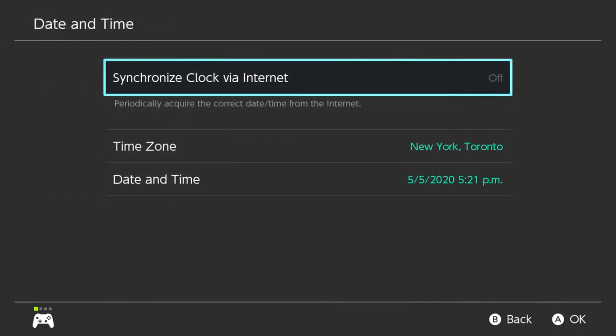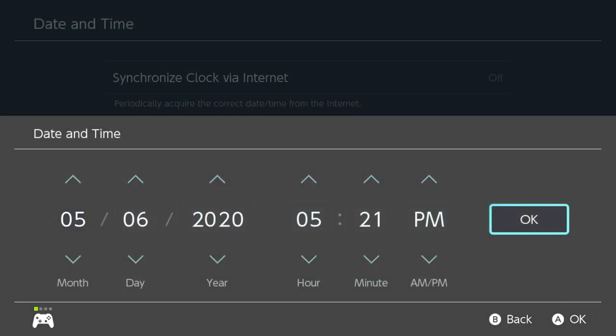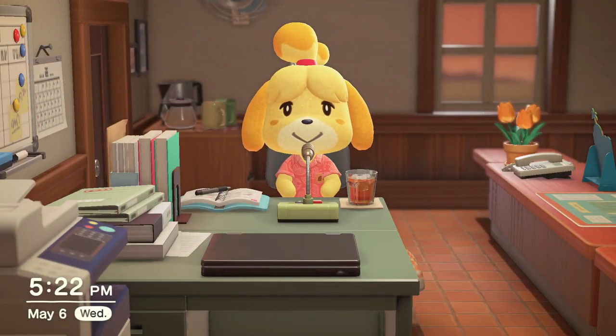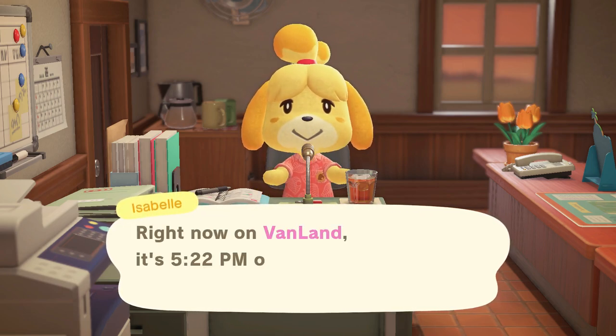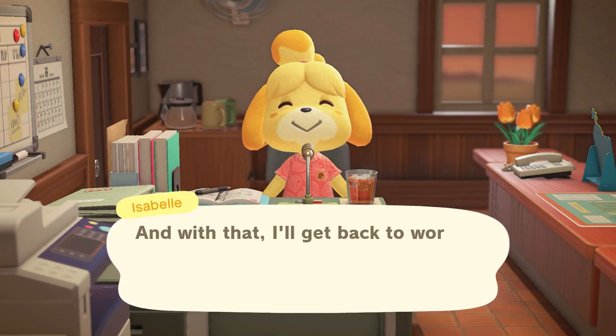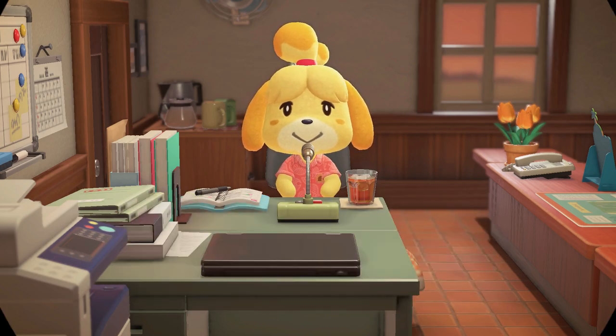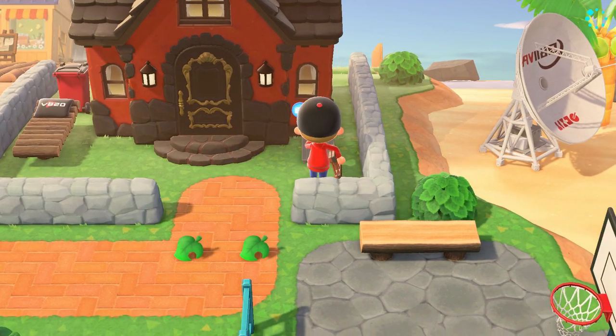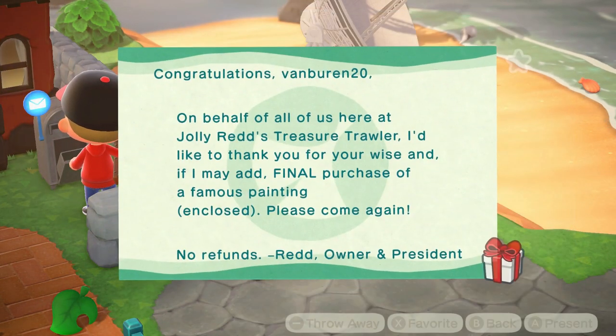Here we go. We're now on May 6th because we had to time travel that far to get him to appear at all. Sometimes it takes forever for Red to appear, so we time traveled a day ahead just to get our painting. Here we are on the next day — we got Isabelle greeting us like always. It's Tank's birthday today! Tank is going to be in for a big surprise because it's going to be his birthday over and over again. Let's go ahead and check our mailbox — this will be the painting from Jolly Red. Let's go ahead and put that in our pocket.